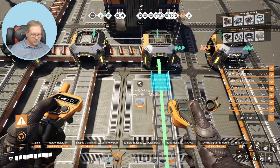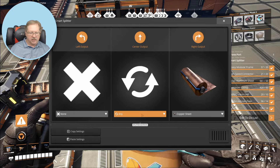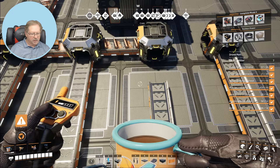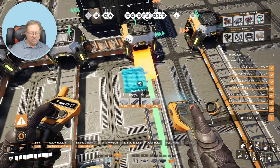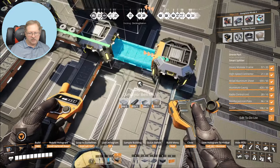We need to configure this one first: copper sheet goes to the right, center output is any, and we have rotors going to the right. Let's connect these up.